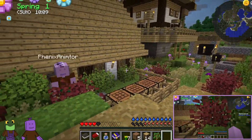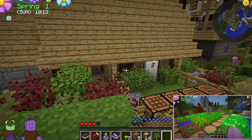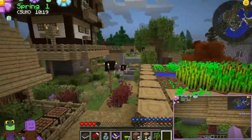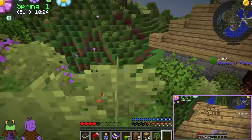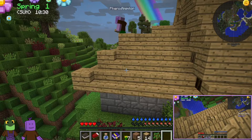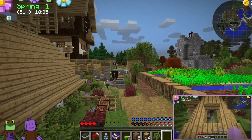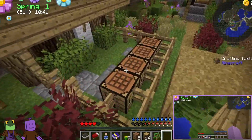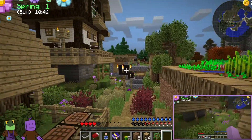You end up creating buildings because you bring in a carpenter who will build buildings for you from a blueprint. So you use blueprints, create buildings, and you create your own town. You can also use these towns to get extra stuff — they have crafting benches and furnaces.